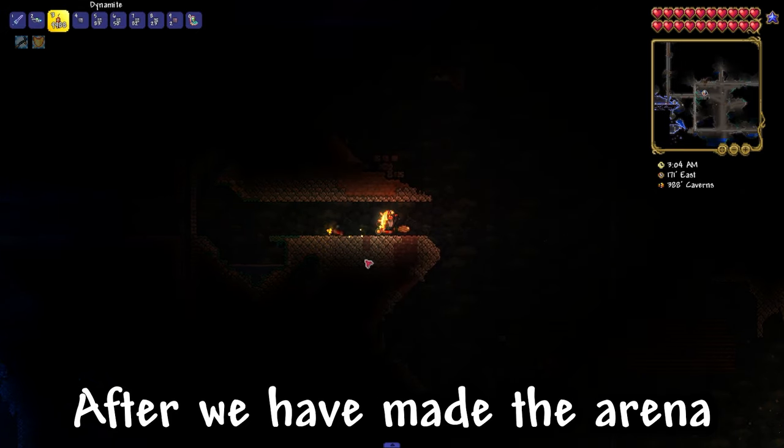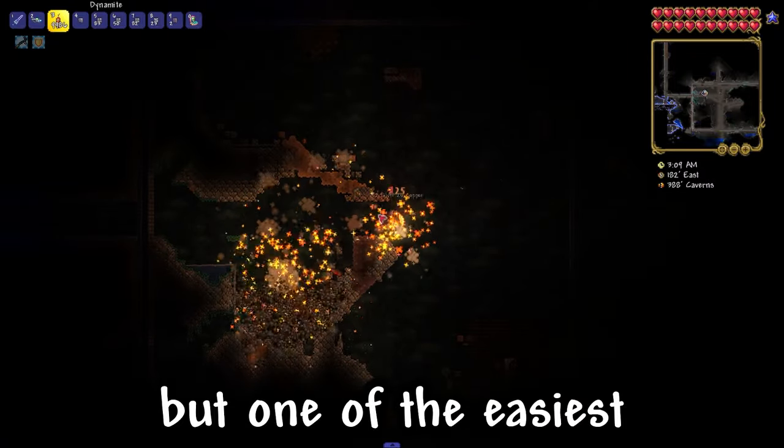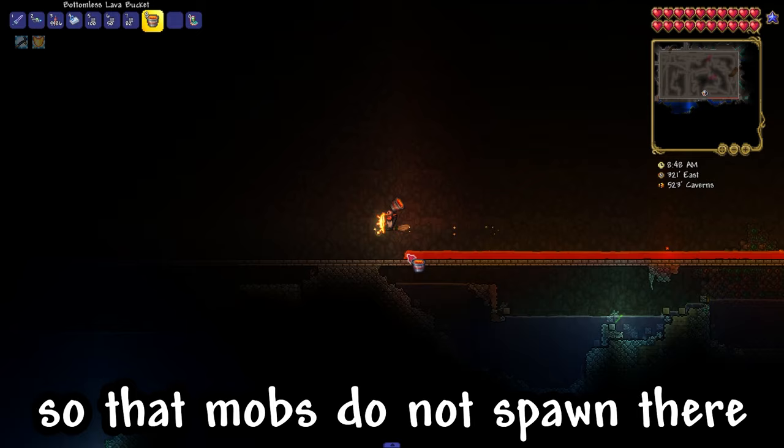After we have made the arena, we need to remove all the blocks that are inside it. This can be done in different ways, but one of the easiest is to blow it all up. After that, we need to fill the bottom of the farm with lava so that mobs don't spawn there.